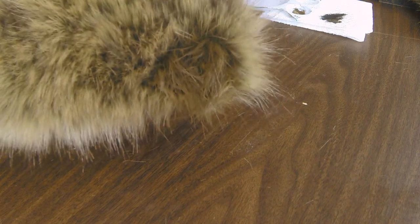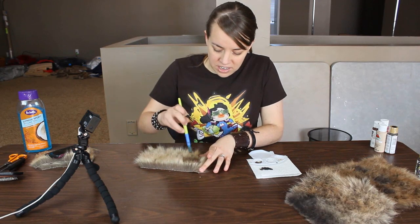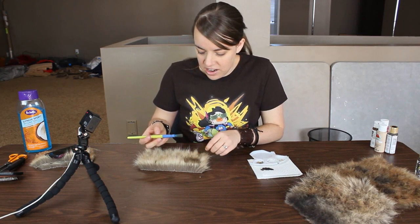There you go — now you've got a spot in the fur. That's one way you can paint in markings: just use a brush and slam it in there.